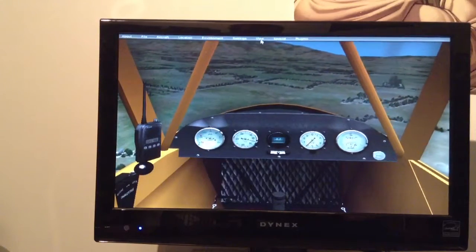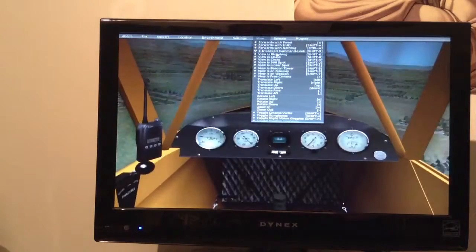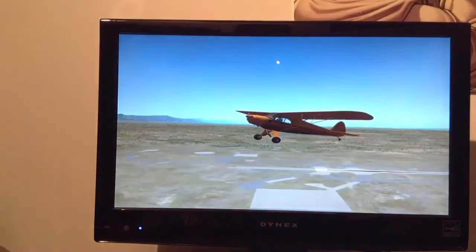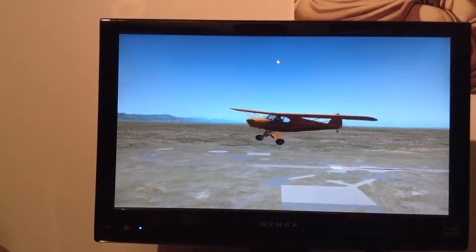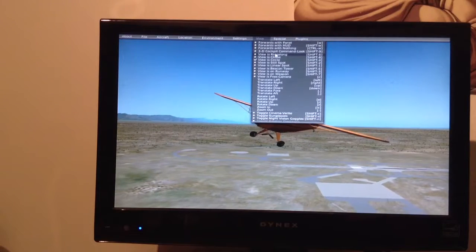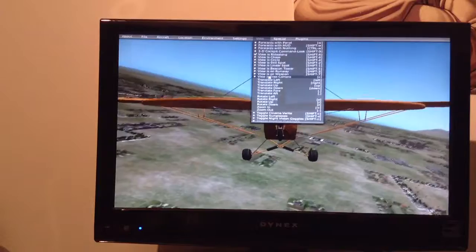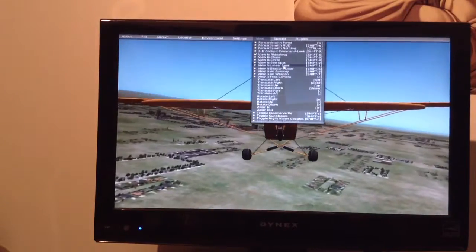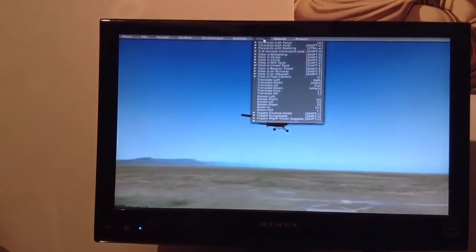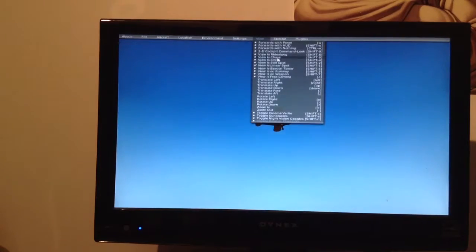There are different views you can look through. This is my favorite because you can look around. Then there's this view called the circle view. There's ride-along view — though it should probably be called 'getting dragged behind the plane.' There's linear spot view. There's a lot of different views: free camera, on-weapon — and of course this plane does not have weapons.